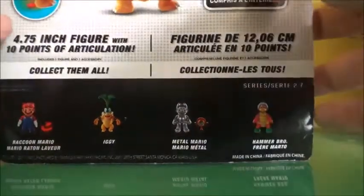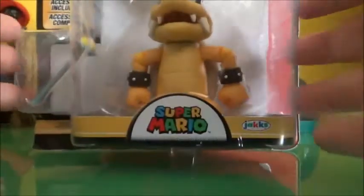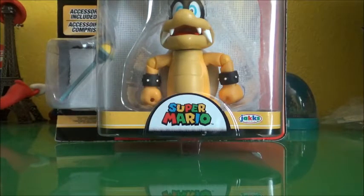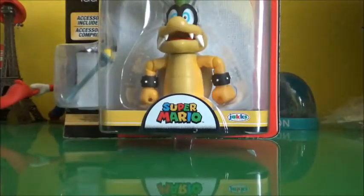As you can see, it comes with a little wand accessory. The picture on the box looks like a prototype. Iggy is a really crazy Koopalings character, and he's actually in Smash Bros. — he's a skin for Bowser Jr. I can't wait to open Iggy because he's one of the first Koopalings bad guys. So I'm going to open him and take a closer look.